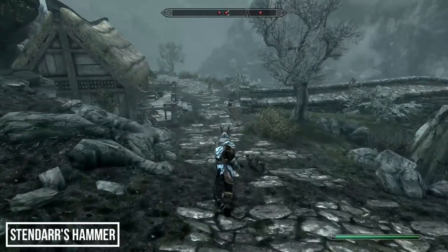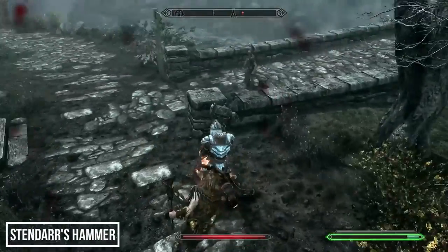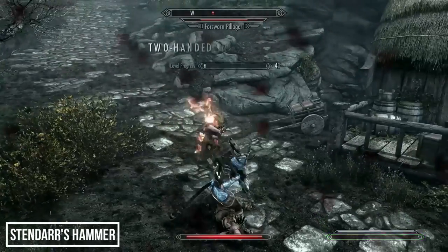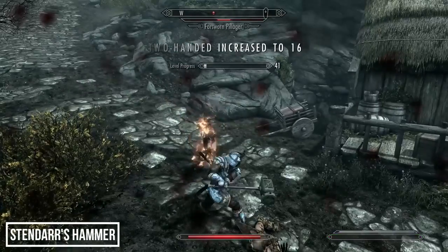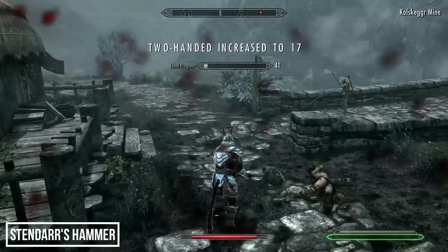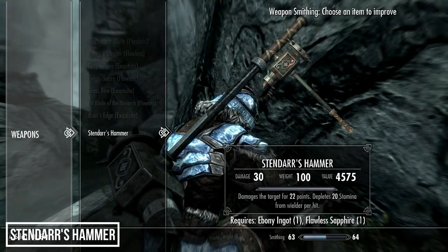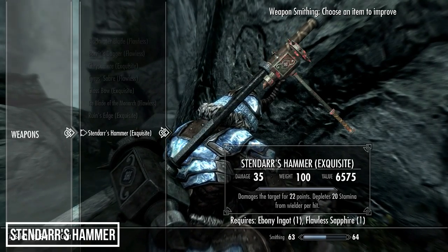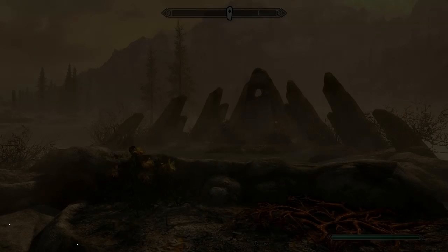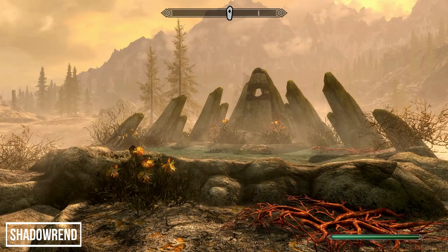Stendarr's Hammer is great fun to use but it swings so slow and will eat your stamina bar for breakfast. To improve it you need an ebony ingot, a flawless sapphire, and the Arcane Blacksmith perk. Weapon 10 in our list actually comes as two versions — to find it, head to the Atronach Stone, then look northeast to spot a small black pool down in the hot springs.